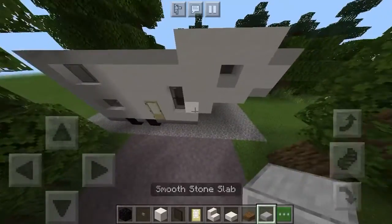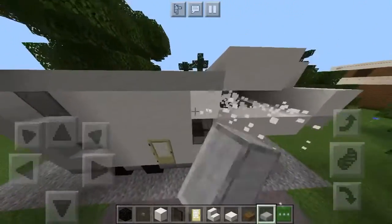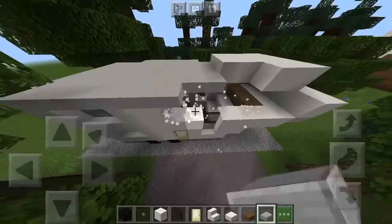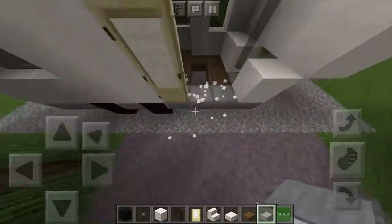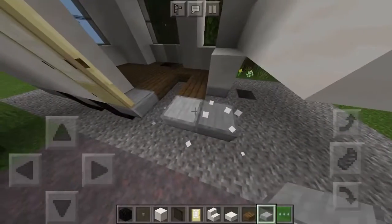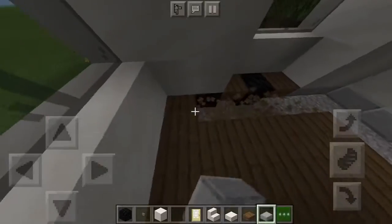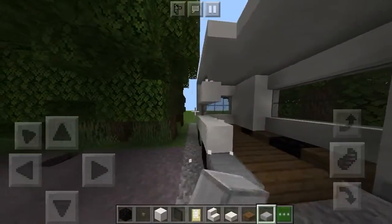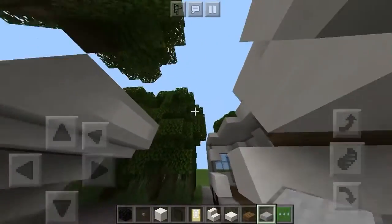All we need to do now is the interior and the truck that is actually going to be pulling the fifth wheel. I'm going to break this so you can time-lapse it - just fast forward through the video until we're done breaking, then I'll do the truck and then the interior of the trailer.